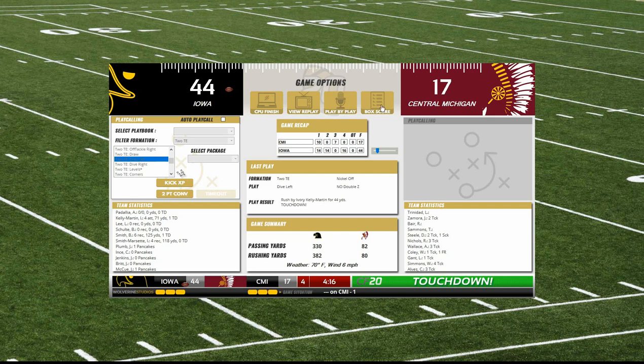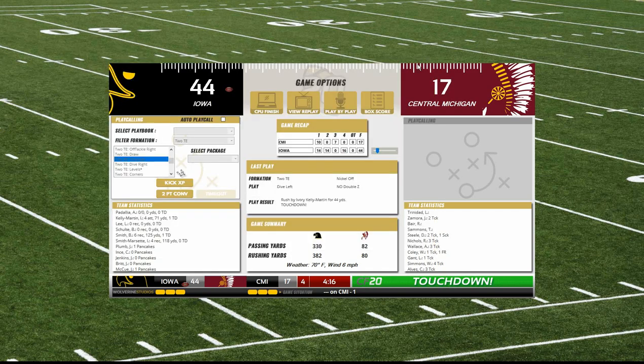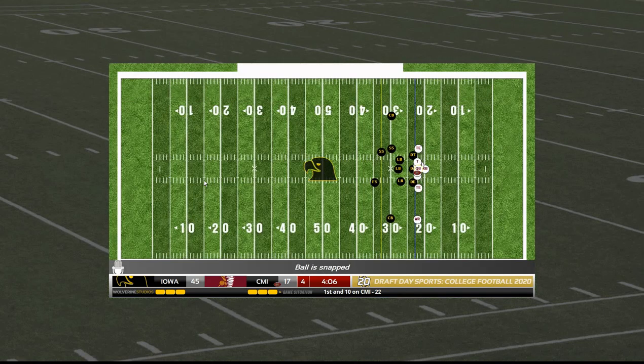Ivory Kelly Martin gets another big hole, he's out into the secondary looking for the end zone — and he's got it. Touchdown Iowa — a garbage time touchdown for Ivory Kelly Martin. We are up over 700 yards of total offense, almost 400 yards rushing. Great balance all the way around by the offense today. Iowa 45-17 with about four minutes to go.